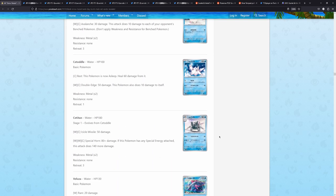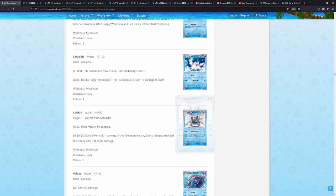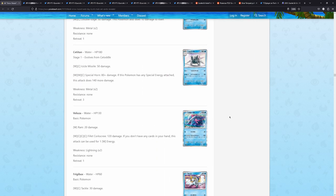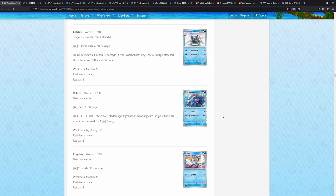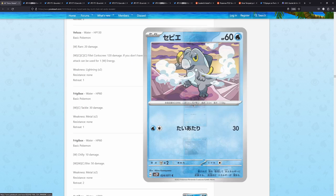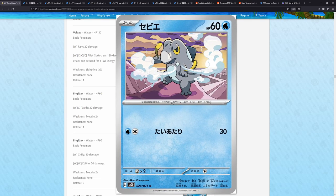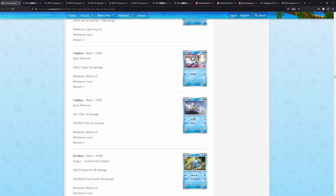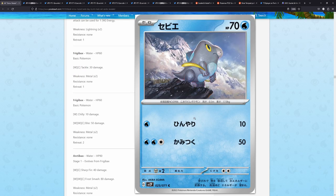We also have a Sea Tottle and a Sea Titan — just look at this, it's hand-drawn and everything, really, really cool. We have Veluza, and the Friggy Bags evolution line, which also has a really cool art rare line as you're going to see in a second.